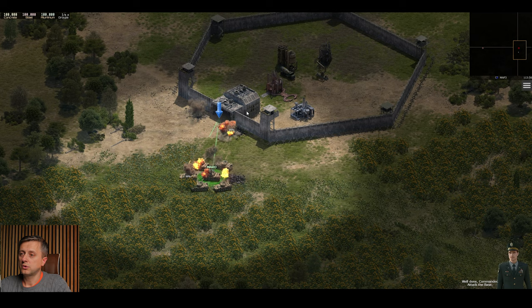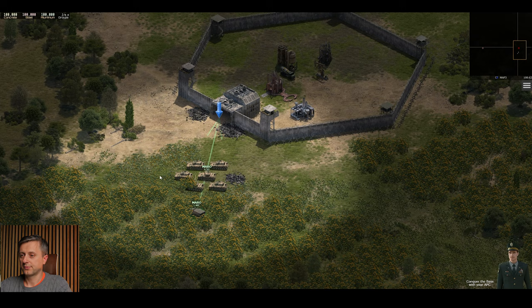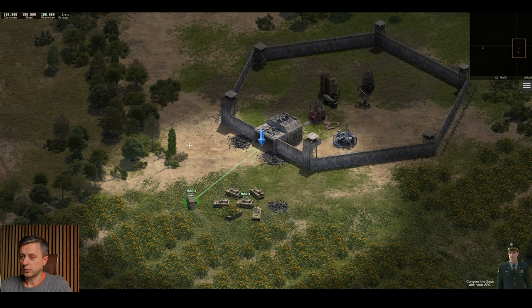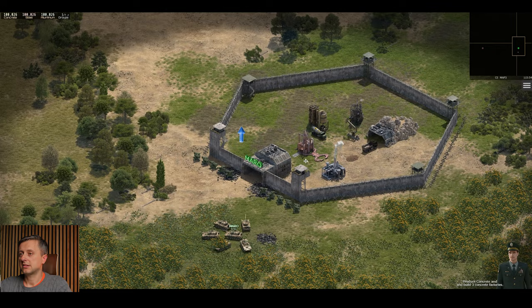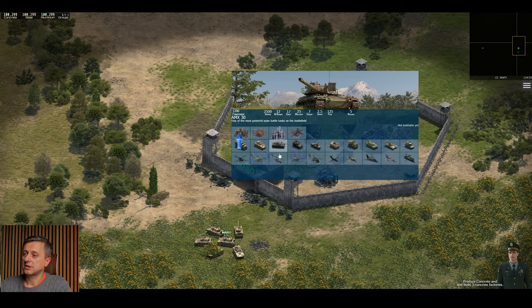You just have to destroy all the plugs, and once you do that you're going to get an APC, which is the little tiny vehicle that enables you to conquer the base. This is my APC — it is very slow, but you can build a quicker one as well, just not in the tutorial. That base is ours now.